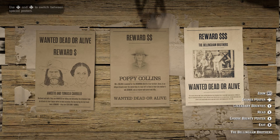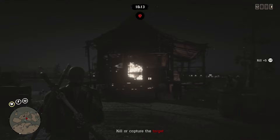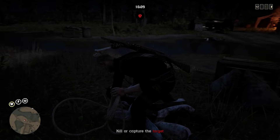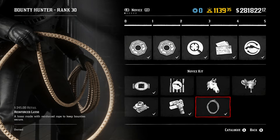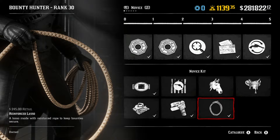Tip 8: Avoid the prestigious bounty hunter license at the beginning of your RDO journey. Sure, you may unlock more content for the role, but you're not actually going to get better payouts, and the content isn't even that good. You're probably better off buying into other content and saving the prestigious bounty hunter for last. Tip 9: Another great item to invest in is the reinforced lasso, which allows you to hogtie enemies for much greater periods of time and makes bounty hunter missions a whole lot easier.